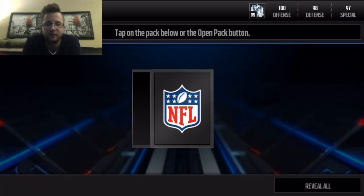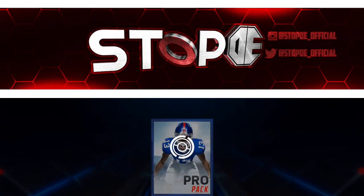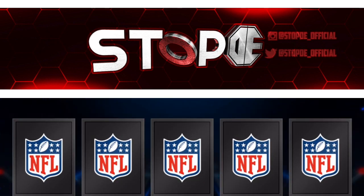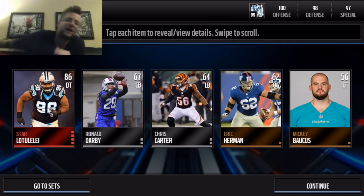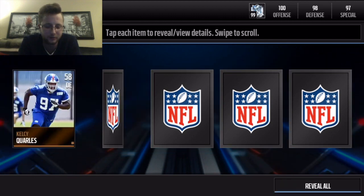And there we go — first off we get a 75. We are getting some tight ends though, and you need 50 gold tight ends and linebackers for those ones. Then here we go — we get our first elite guard, an 86 defensive tackle star. Hopefully this is a sign of good things to come as we move on to our next pack and pull a 76 gold.